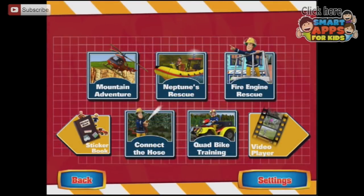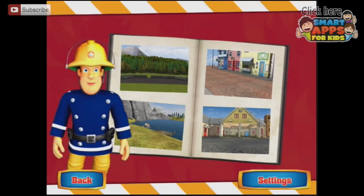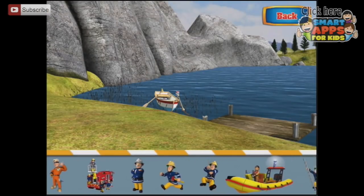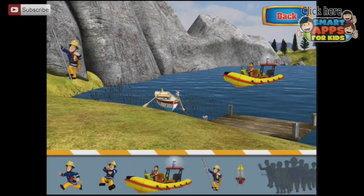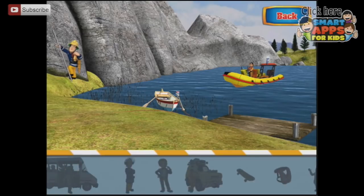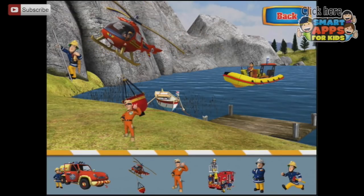Hi, Fireman Sam here. Let's have a look at the sticker book. This is your scrapbook where you can create your own pictures using the stickers that you've won. Just touch the picture you want, then touch a sticker and drag it onto your picture. Look at all our stickers — got Fireman Sam doing all sorts of cool things. We can pinch it and move it around. There are all these other stickers we haven't earned yet — heaps and heaps. There's a whale — I wonder which game you have to play to win that. We could bring the helicopter in.